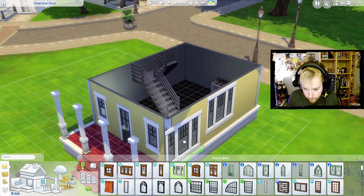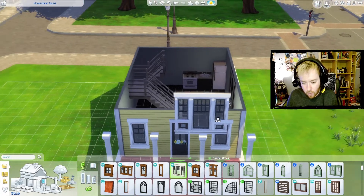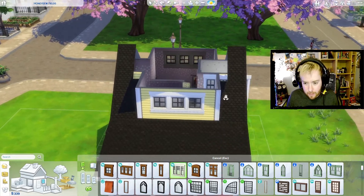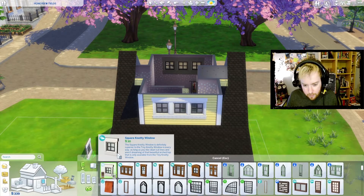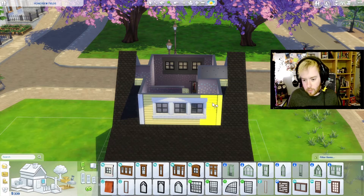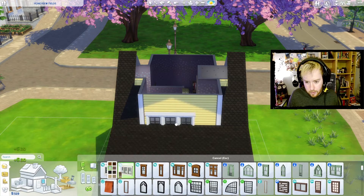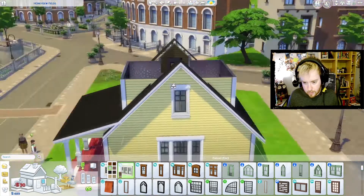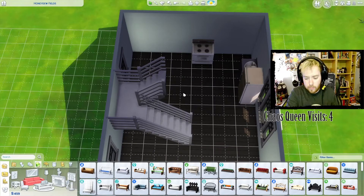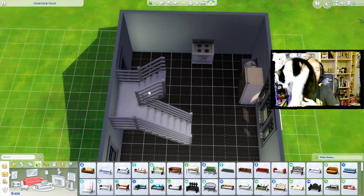How is this window and this little one up here both thirty dollars? It makes no sense. Why would they be the same price? Change of plans - we're getting rid of these, saving some money, and hopefully we can make these fit. Perfect. Cat knocked over the dragon - what am I supposed to do with you now? You've ruined all the magic.